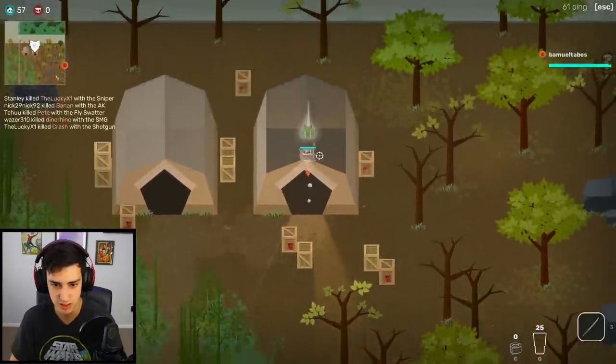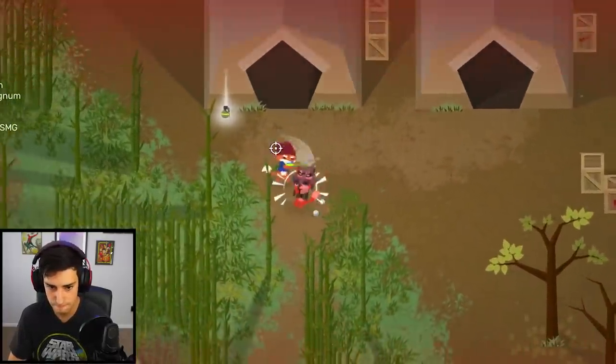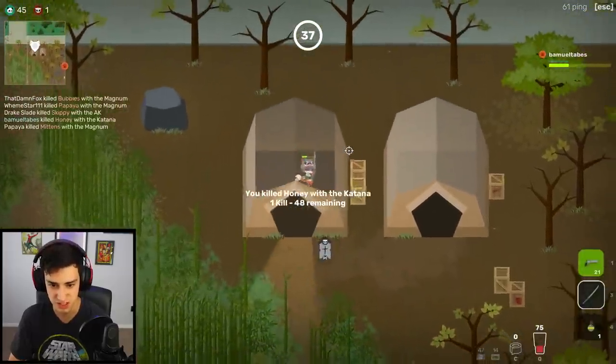Basically that one round where I was in like top three or four, I could have won if I knew to heal myself. Ten players left already. He had a Gatling gun — I bet that's like an epic weapon. Not where I meant to land, but good enough. I'm unstoppable with the katana — I gotta heal myself. Perfect.